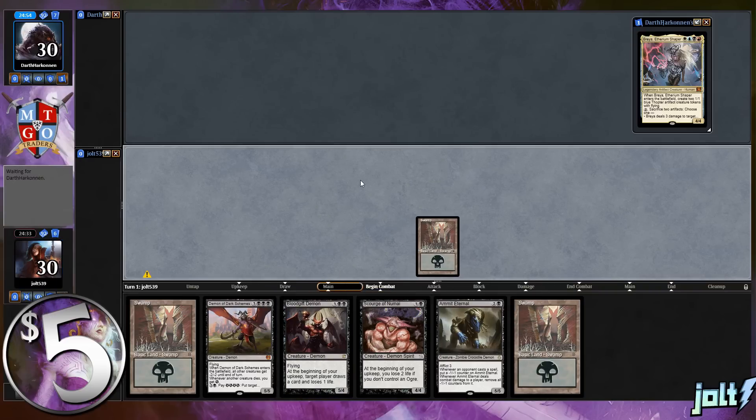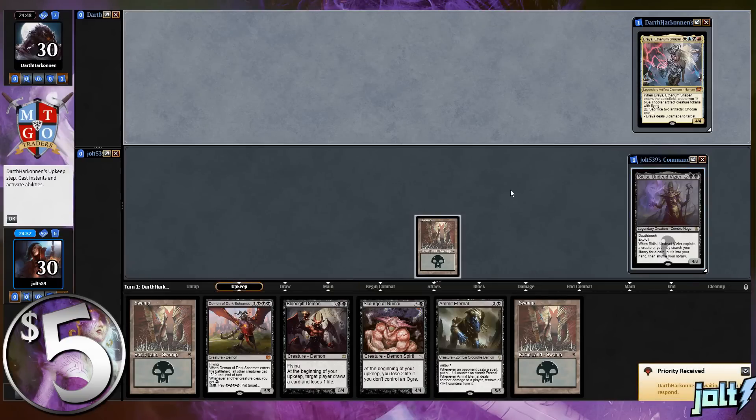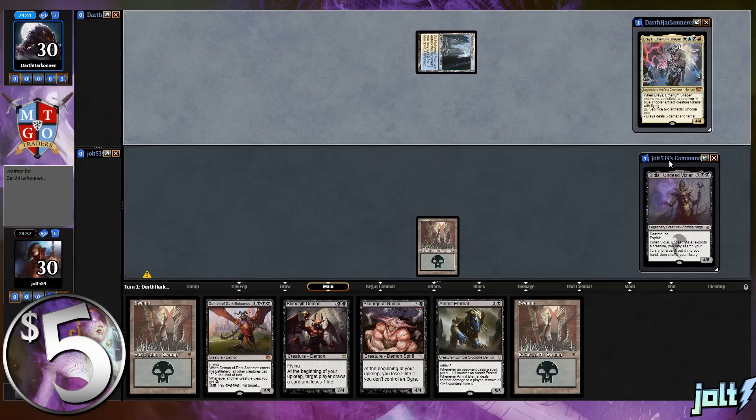We'll pass the turn to our opponent. We're playing Sadisi. Here's CDC - it has deathtouch and exploit. If you don't know what exploit is: whenever this creature enters the battlefield, you may sacrifice a creature. Whenever CDC exploits a creature, you may search your library for a card, put it in your hand, then shuffle your library.